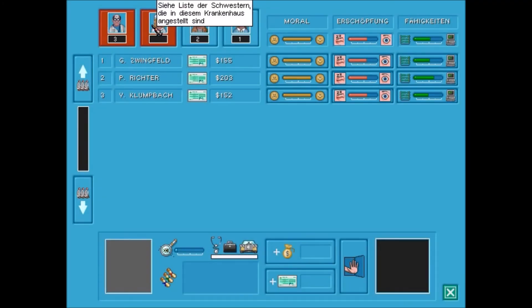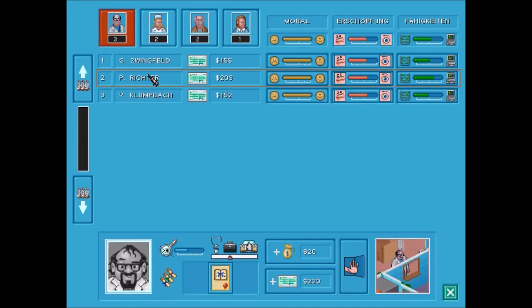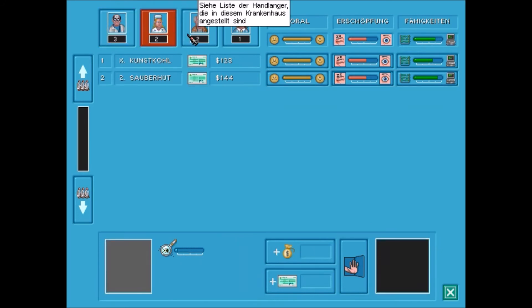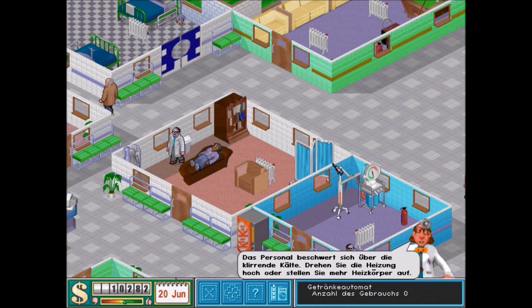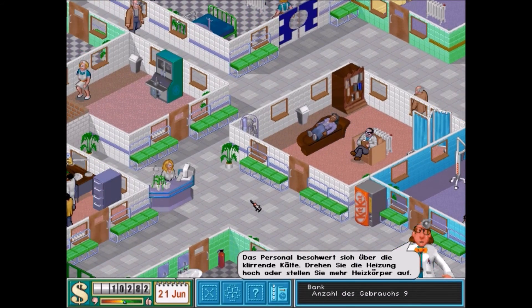Wir haben hier unser Personalmanagement – das wollte ich euch nochmal kurz zeigen. Man kann hier den Leuten quasi einen Bonus zahlen, wenn die was besonders gut gemacht haben. Man kann das Gehalt dauerhaft erhöhen. Das sind so kleine Anreize, die man setzen kann. Ich muss gestehen, ich habe das früher nie wirklich gemacht – war meines Erachtens nach nicht so nötig. Ach, da liegt jemand auf der Couch bei Onkel Doktor.